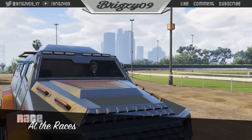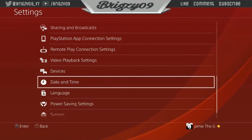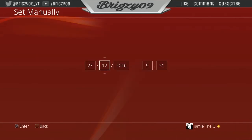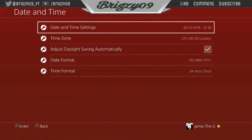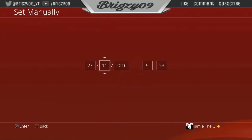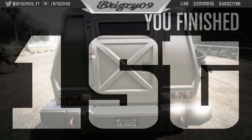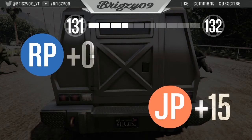Once we've loaded into the race in our car, press the PS home button, go to Settings > Date and Time > Date and Time Settings > Set Manually, and change the month up by one, then accept. Open GTA back up — you should be glitched out. Count about seven or eight seconds, then open the PS home button again, go back to Date and Time Settings, change the month back down, accept it, and open GTA. You'll see the race is instantly finished and everyone's been kicked out of the lobby because you've lagged out.